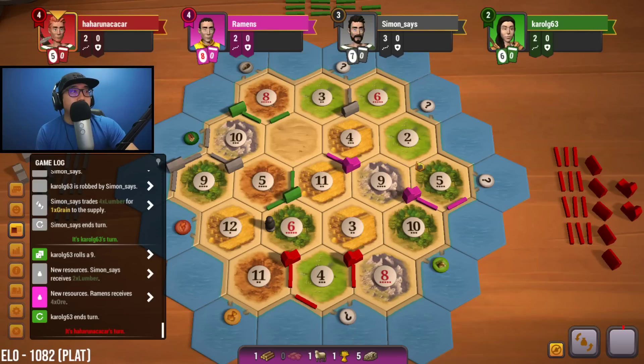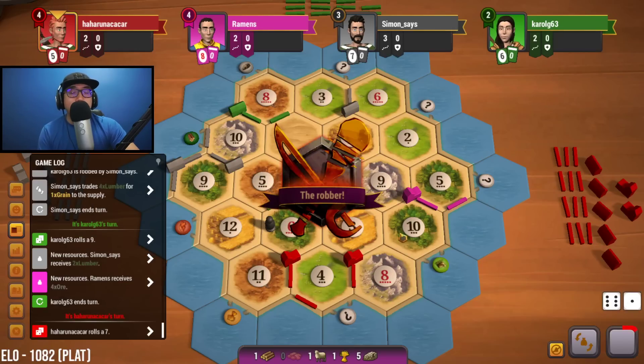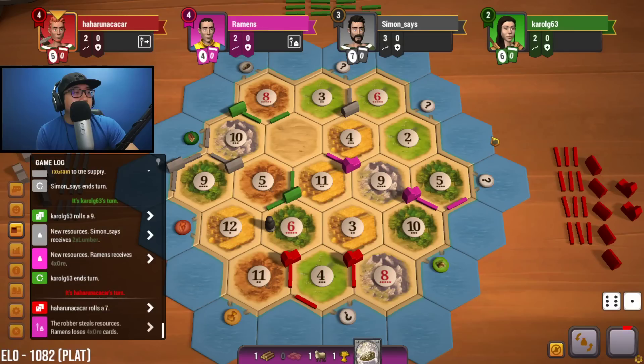Wood for green done by gray. Nine is rolled — nice, we get a lot of ore. Now we're going to be able to do that four-for-one trade and get a brick, assuming we're keeping all our resources. Seven is rolled — I shouldn't have said that. We'll ditch that. If another nine is rolled when it's my turn, that'd be great.